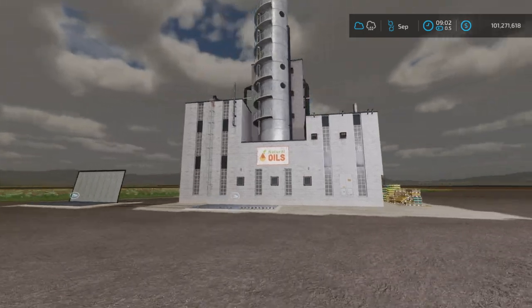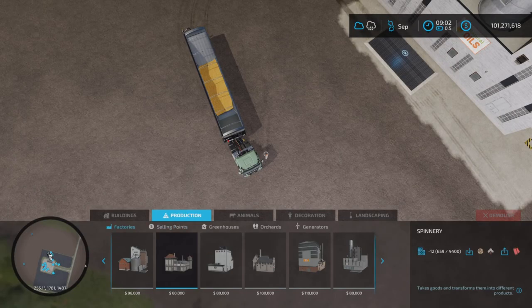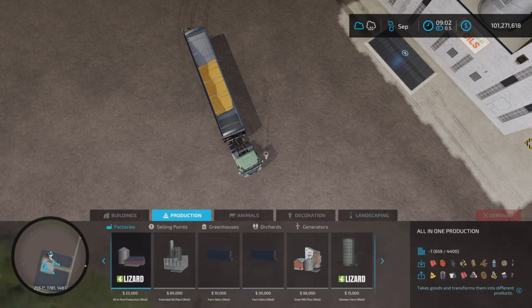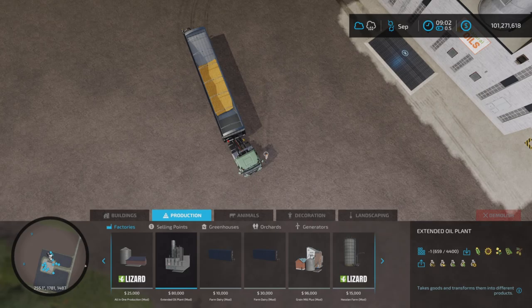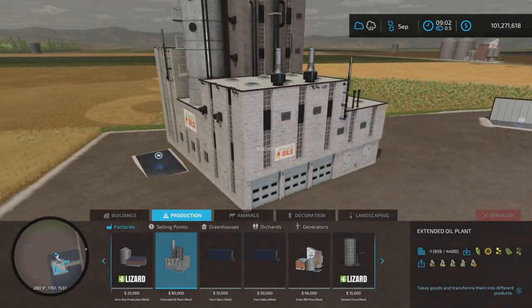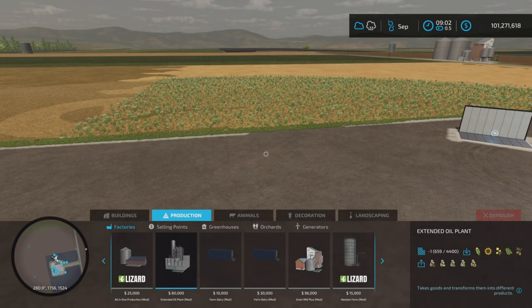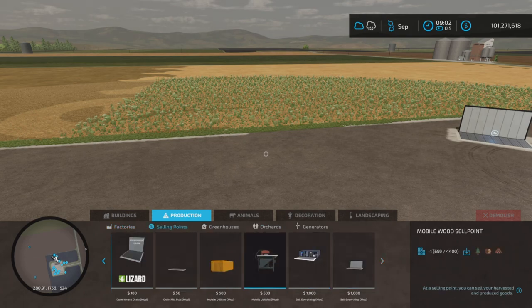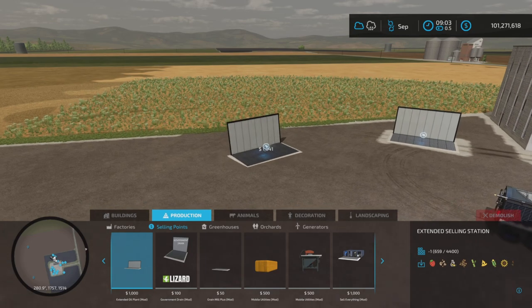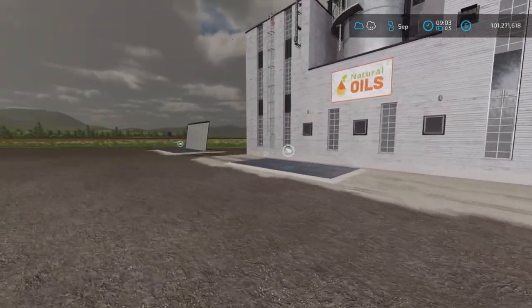This is a modification of the base game oil production, so we'll find it under production. Here it is — the Extended Oil Plant. It's $80,000. It also comes with a selling point — the Extended Oil selling station at $1,000 — and that will facilitate the selling of the production products as well as other products too.